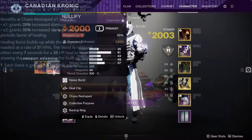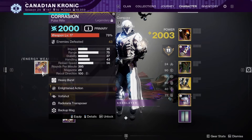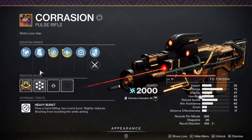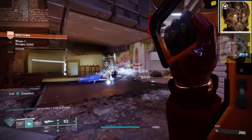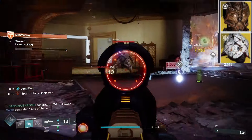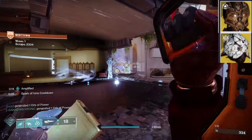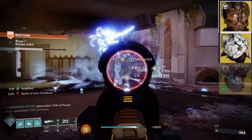Now for Corrasion, I personally went with Enlightened Action and Volt Shot. This pairs really well with Gifted Conviction, where when you jolt targets it's going to give you damage resistance, or if you just wanted to run Precious Scars on an Arc Titan and get Burst of Healing every time you get a Jolt Kill or Arc Kill, or Crown of Tempest on a Warlock and just spam your Arc abilities.